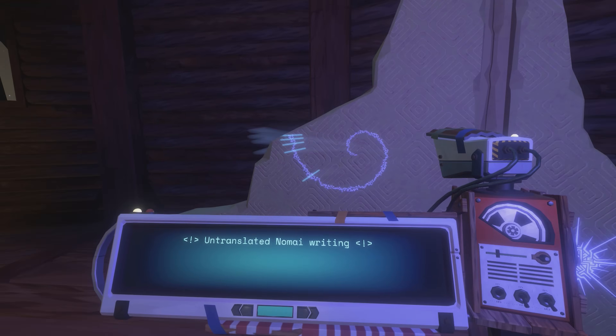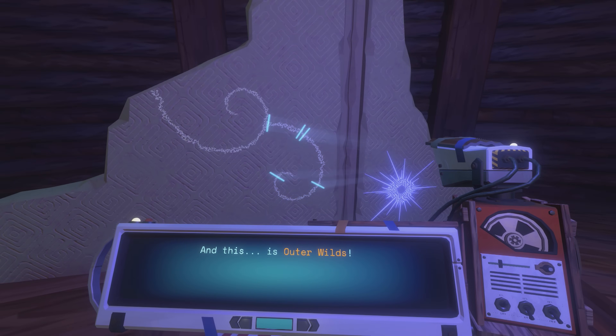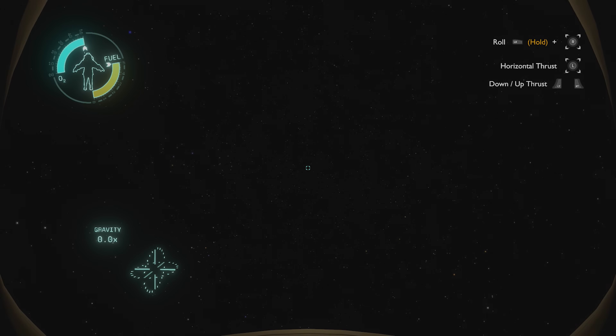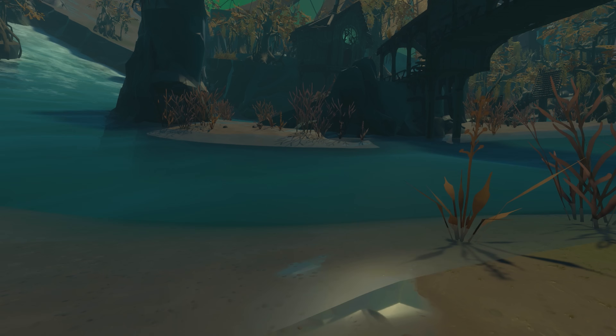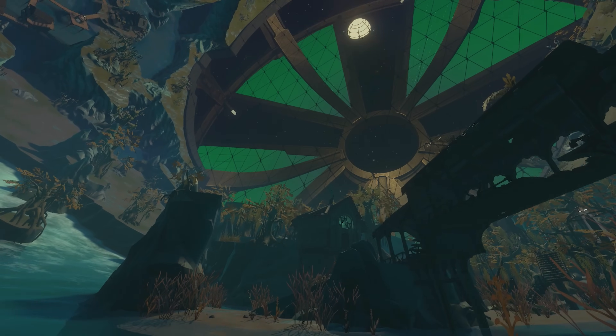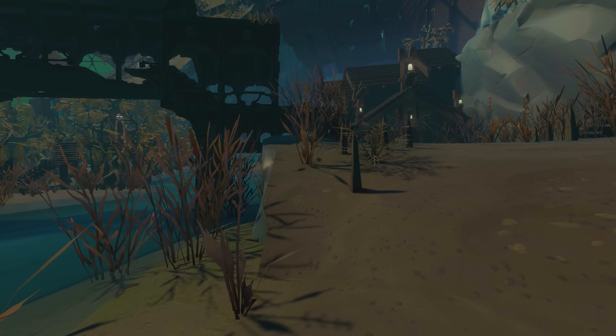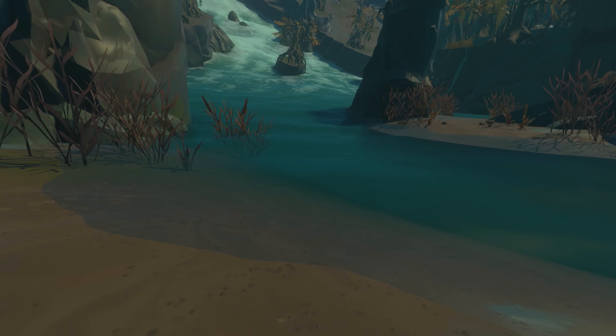Hello everyone, I am the Lore Explorer, and as always, this video will contain spoilers for Outer Wilds Echoes of the Eye. In today's loop, I want to talk about arguably the most complex piece of technology in all of Outer Wilds — a literal artificial ring world hidden behind an actual cloaking device. And that's not the only extraordinary thing about it. So in this video, we are going to talk about the Stranger and discuss how it might actually work.